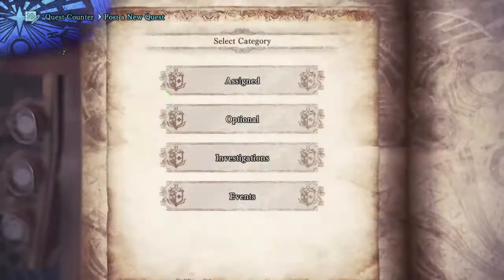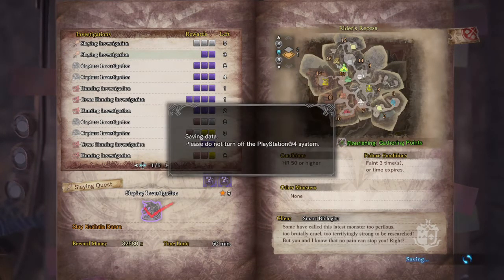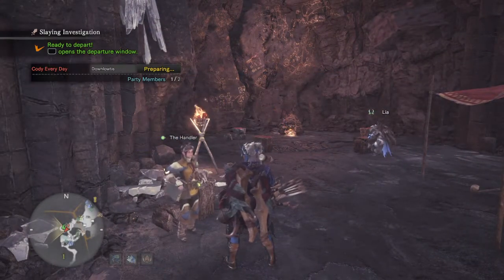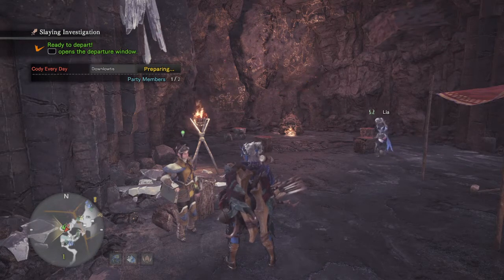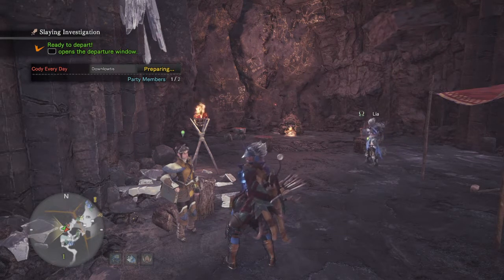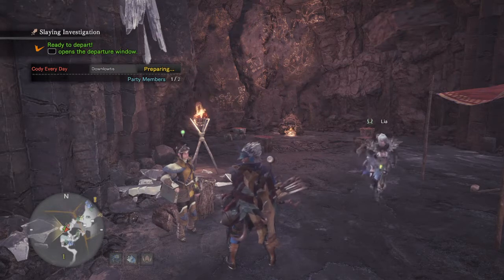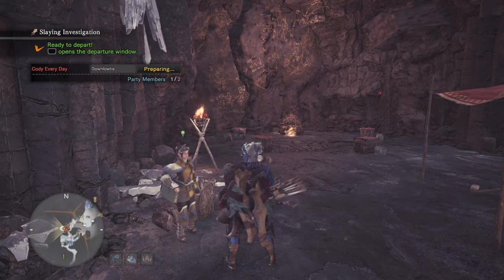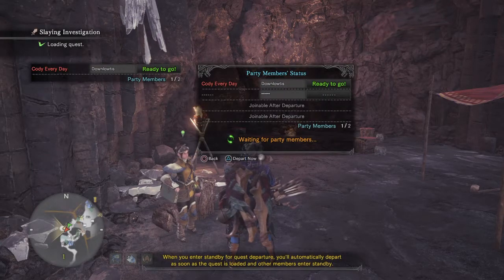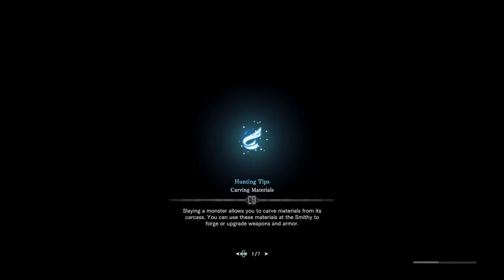What we're going to end up doing here is an investigation — a challenging one actually — we'll do a Kushala Daora. What we're trying to accomplish is to take a dash juice on top of our max constitution and then slide and shoot and repeat with our evade extender. I just got done beating Kushala Daora with this set and someone wanted to continue. It's always a bummer when people miss the boat. It's a tempered elder dragon, and with the SOS they're going to come out like nobody's business.